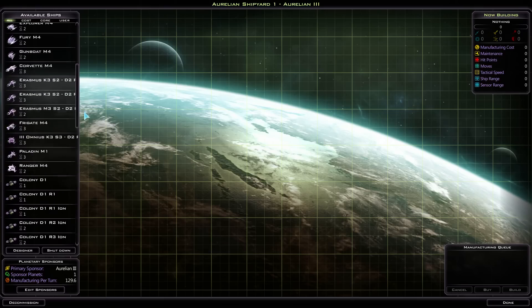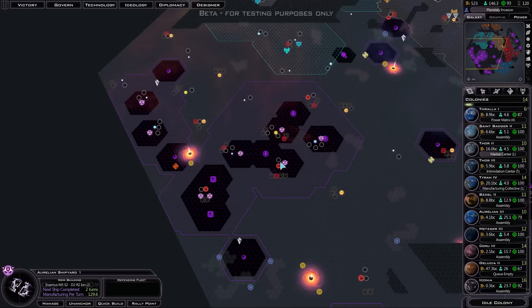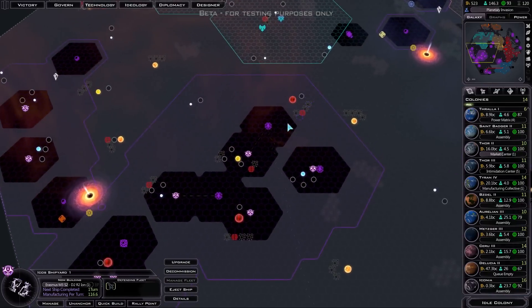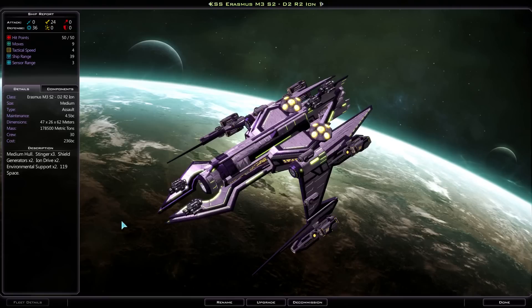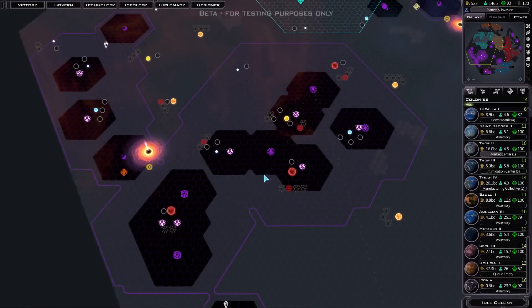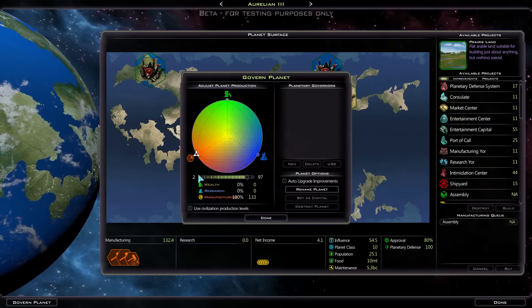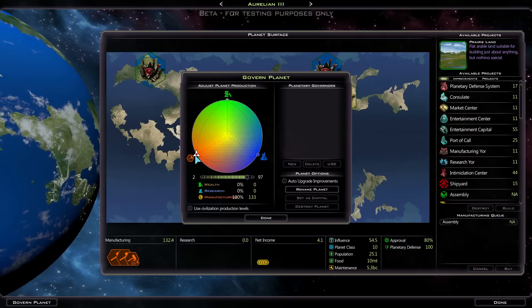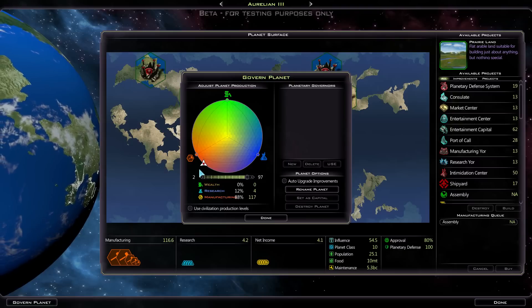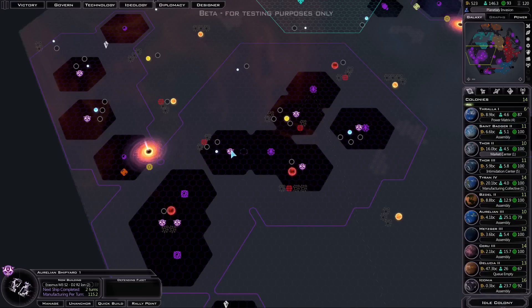Let's make some of these Erasmus ships at Aurelion. I'm not sure how much logistics they are actually - let's find out. I can't see where it says logistics, so I'll find out later when I try and put them in a group. How much are they? They are 230. We've got a Manufacturing Bonus as well. I'm hoping it counts at this stage in the Shipyard - looks like it's already counting. That's good, actually - that didn't always used to be the case. That's done in two turns.